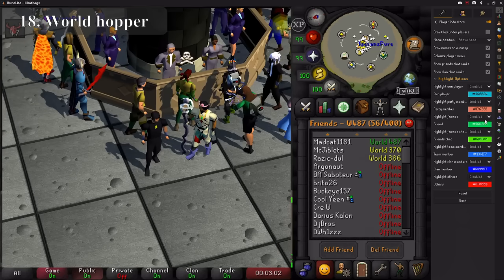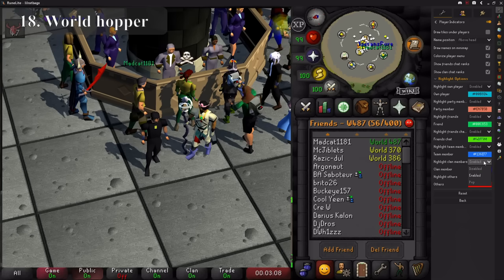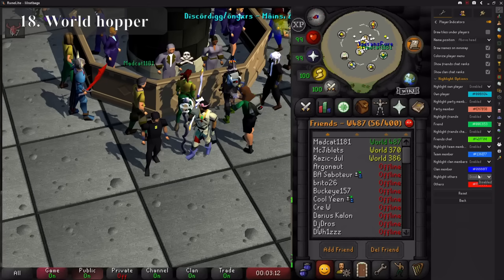Player Indicators have many uses. They give any group of players the same colour tag or name, which is ideal for multi-combat PvP and wilderness bossing so you can see exactly who is who. It also highlights friends and clan mates in busy places such as the Grand Exchange.